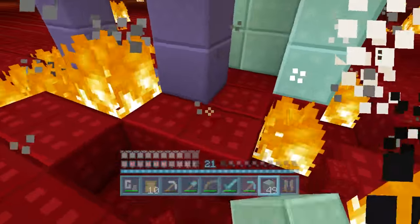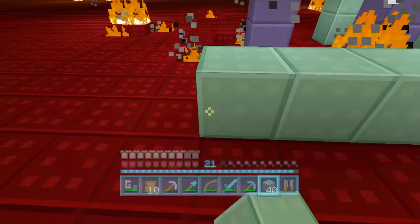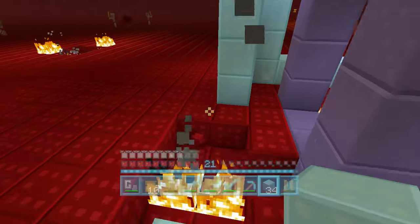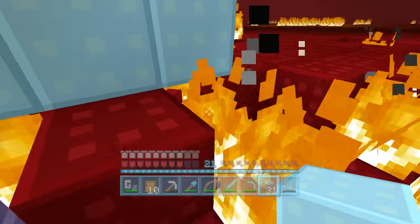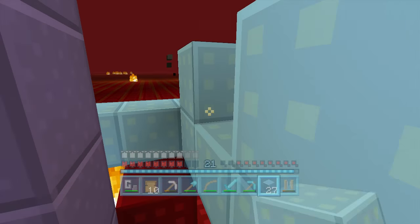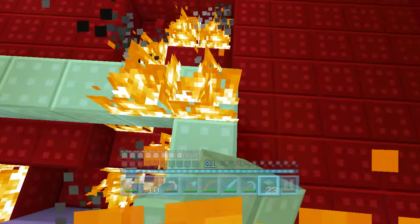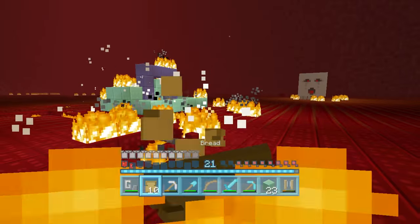Absolute destruction. This does remind me - this is the problem with super flat worlds: when you go to the nether it is so much harder than anywhere else. It changes colour to this block periodically too. Let's put some prismarine on top here. I'm on fire now - uh-oh, things are getting dangerous. I cannot stand this super flat place.